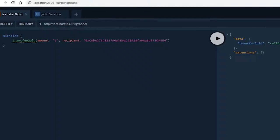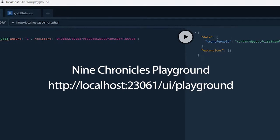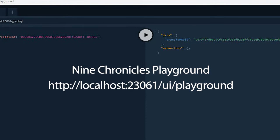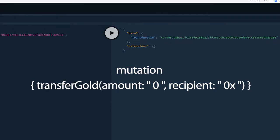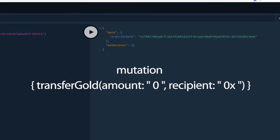If you are new to 9 Chronicles, here are some useful commands and operations. In order to transfer NCG, the first step is to have the launcher up and loaded to 100% and for you to be logged in. You go to the playground and paste the mutation there. You click the play button and that's it. You can also copy the transaction number from here.